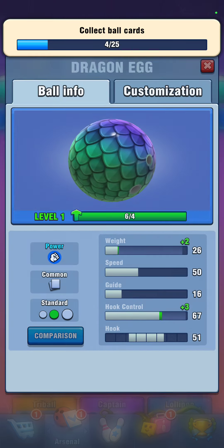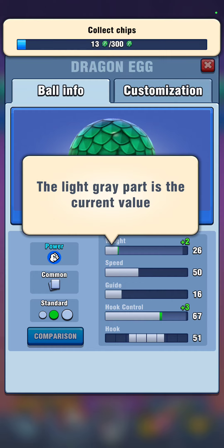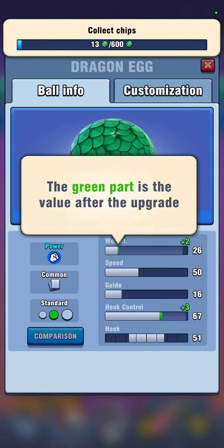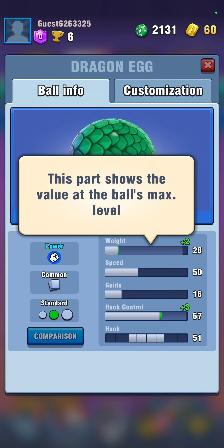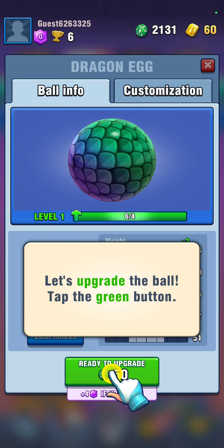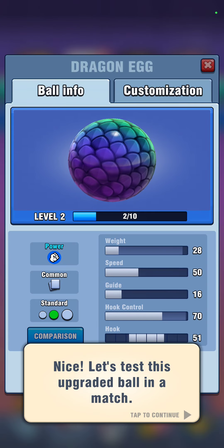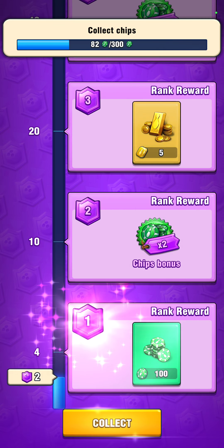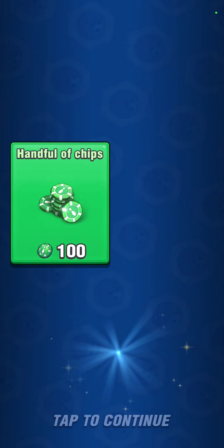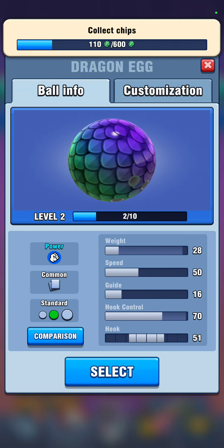Now we're going to go here where we can upgrade our ball. It goes up plus two for the weight of the ball, and you need to get chips to upgrade them. And you get bonuses to collect as you progress.